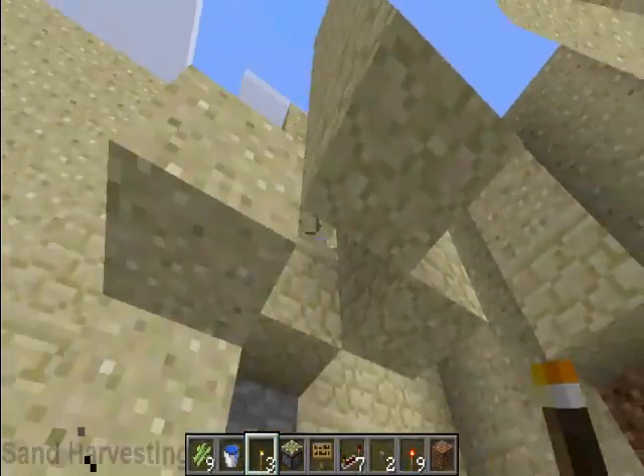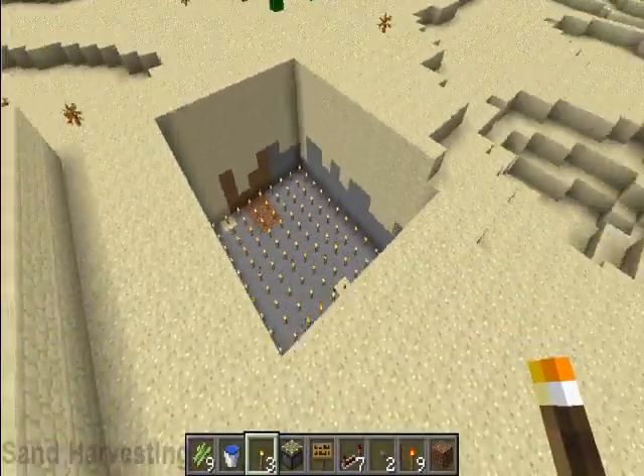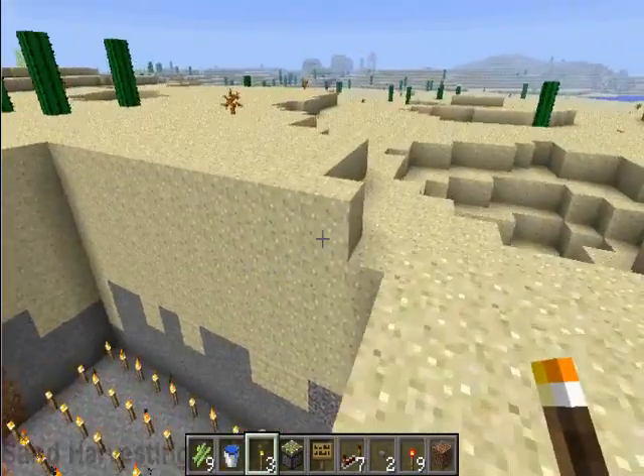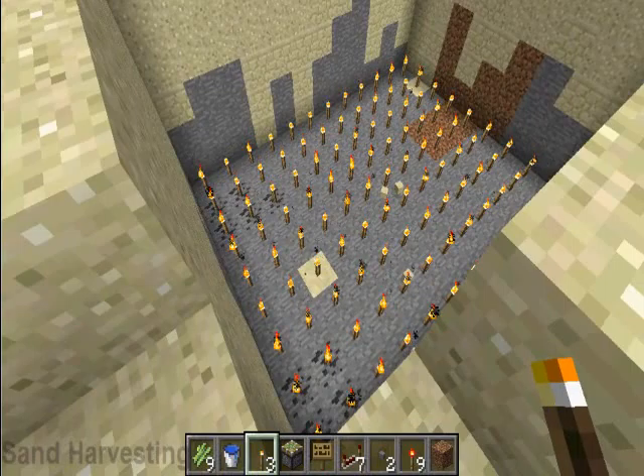Sand will break into a sand block, like so. Then you just run around and pick it all up. Then you've got yourself a nice big hole of nothing — you can put whatever you want in it. Hope you guys enjoyed, and let me know if it helped. Bye.